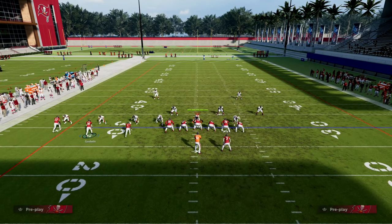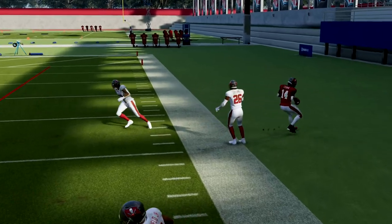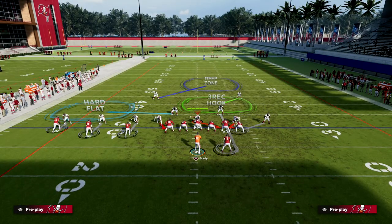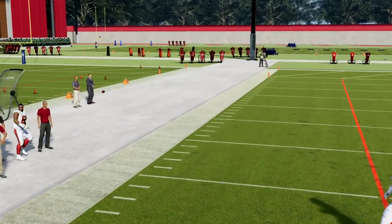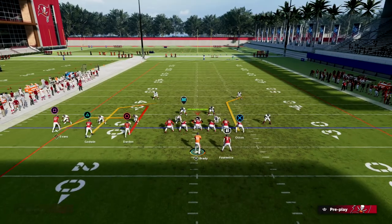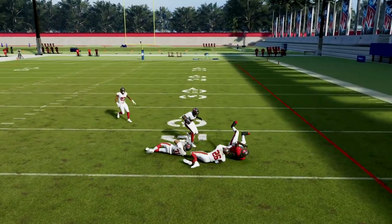This is best run to the short side. Against man-to-man, the main route is this post. This post is so good against man-to-man - it's honestly one of the more consistent man beaters I know. It's very consistent and it's going to force them to shade inside. They generally won't shade inside to try to stop this, but if they do stop the post, a lot of times the C route is going to be wide open. You can use Larry Fitzgerald or any good route runner here.